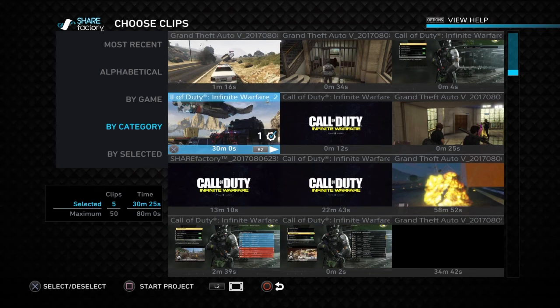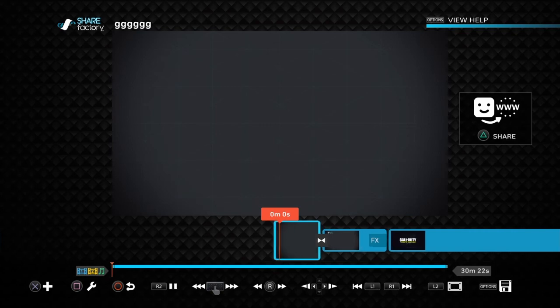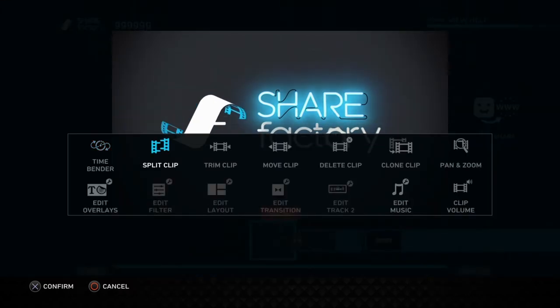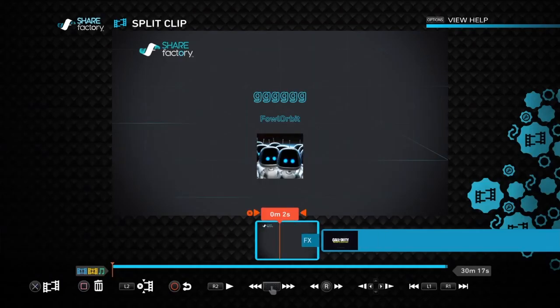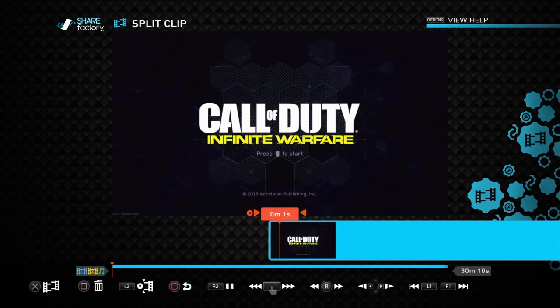I'll just use this clip right here for now just to show you guys. You want to press X. If you want to rename it you can — I'm just going to call it a bunch of G's. All right, continue. When you get here it will show you the intro. If you don't want that, press square, go to Split Clip, press square again, then delete. And if you don't want the title either, delete that too.